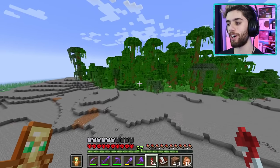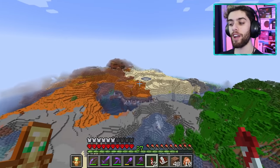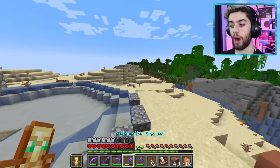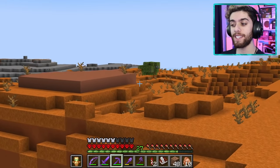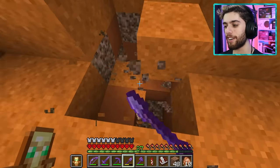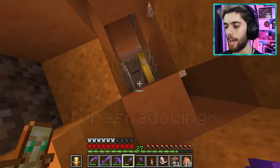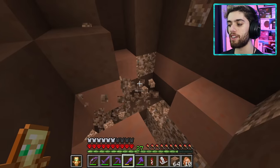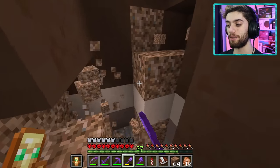I find an amazing spot — a stone beach next to a jungle. Nearby is my old raid farm, and right over there is a lush cave. Perfect! Rooted dirt all over the place. I grab as much as I can. I love this block so much — it might be my favorite nature block in the game, and that's saying a lot because there are a lot of nature blocks in Minecraft.